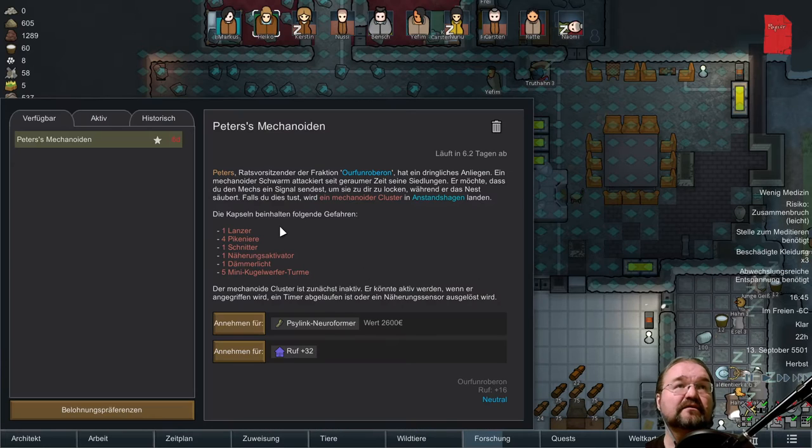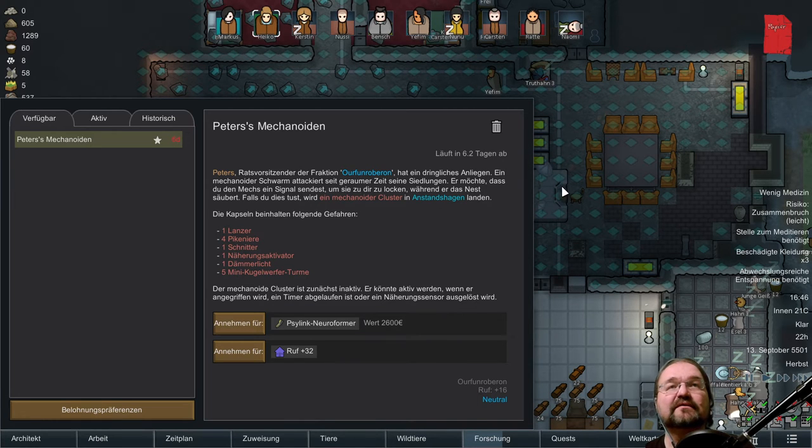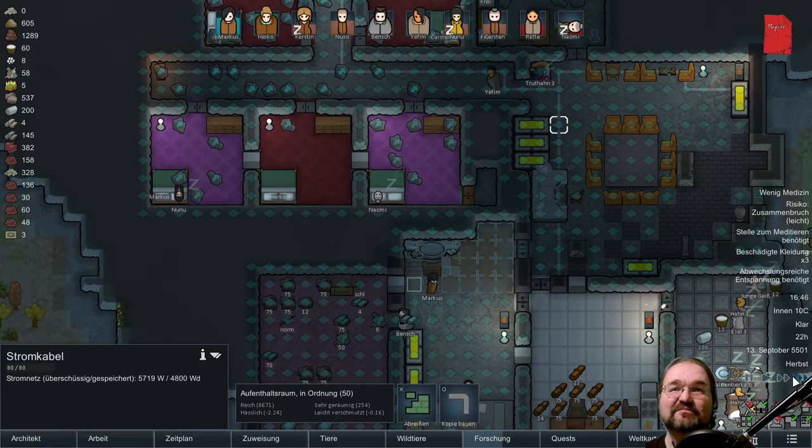Peters Mechanoiden: Peters, Ratsvorsitzender der Fraktion Auerfanorobron, hat ein dringliches Anliegen. Ein mechanoider Schwarm attackiert seit geraumer Zeit seine Siedlung. Er möchte, dass du den Mechs ein Signal sendest, um sie zu dir zu locken. Das könnt ihr gerne wollen — mach ich aber nicht, weil es gibt nur Groove und einen Psylink-Neuroformer, der den Verstand des Benutzers hochstuft. Aber dafür will ich nicht 13 Mechanoiden. Nein, danke, das könnt ihr mal vergessen.